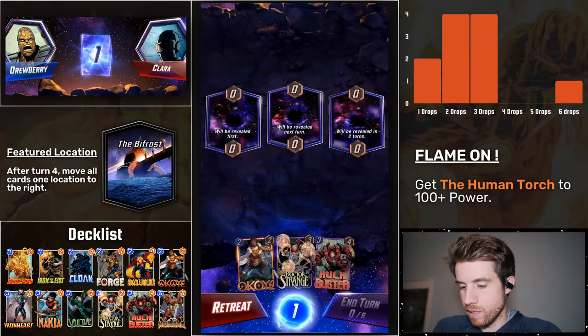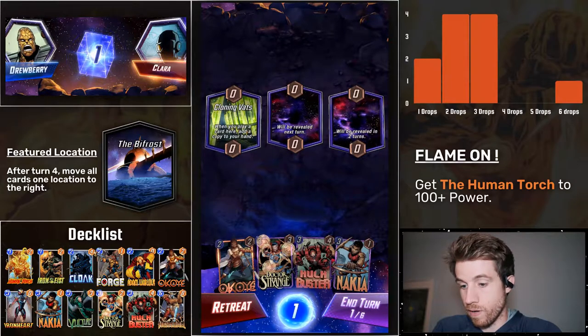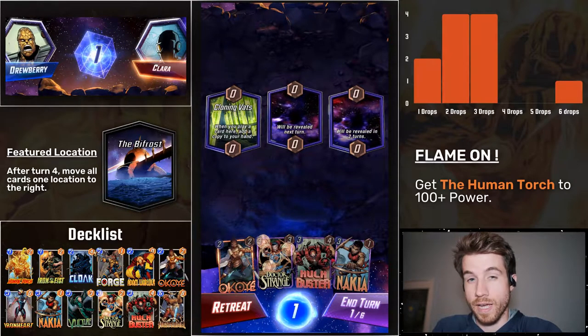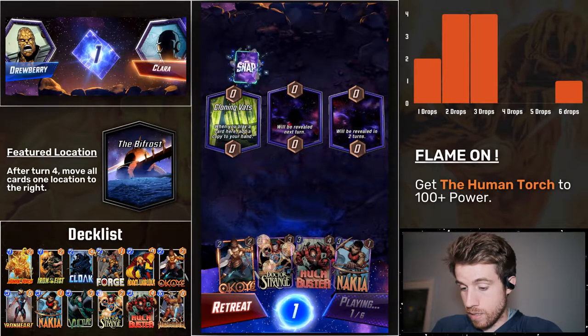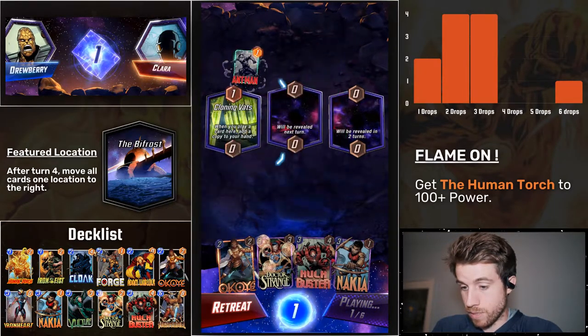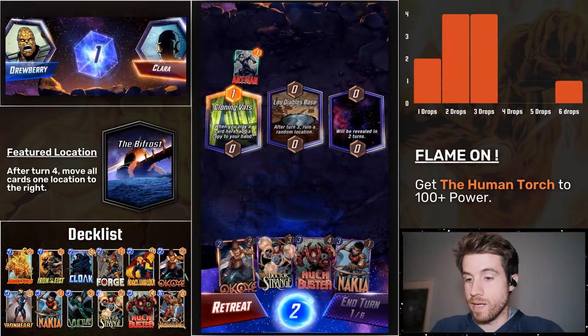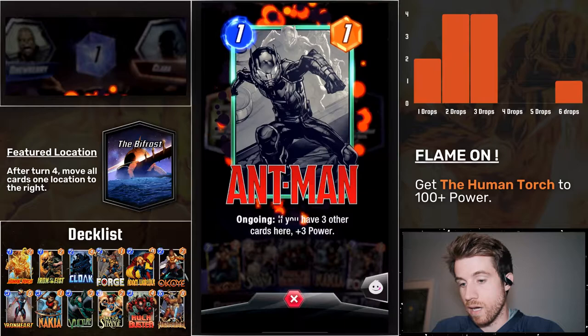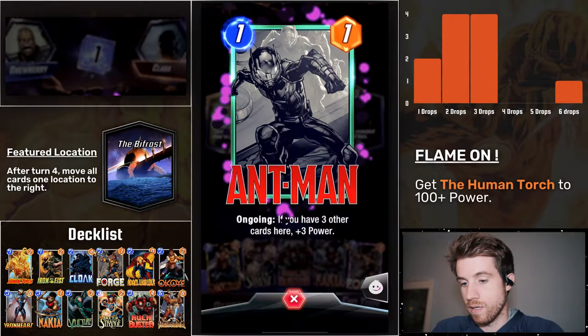And then here we are — we're against Clara. No Human Torch yet in the opening hand. We got Cloning Vats: when you play a card here, add a copy to your hand. That would have been perfect for the torch. I'm just going to pass that. Here's a sign it's a bot — when they got the ink, I think Ben Bro confirmed that it's a bot whenever they have the ink like this. That's pretty cool.